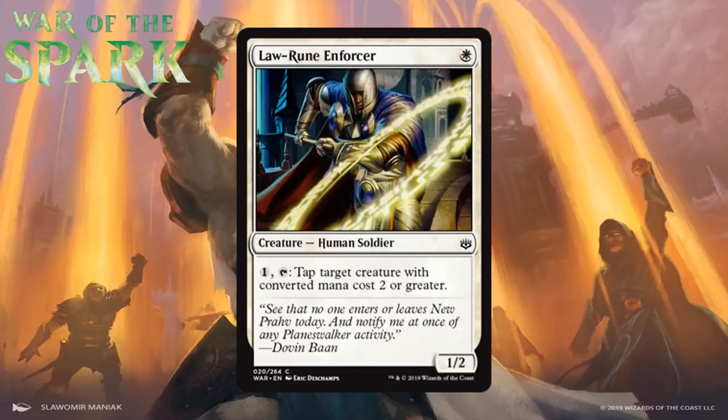Next up we have Law Rune Enforcer, which for one white mana is a 1/2 human soldier at common. You can pay one generic and tap it to tap target creature with converted mana cost two or greater. This is an insane common. Anytime we've seen Master Decoy around it has been great, and in some ways this is better — one fewer mana to cast for the same stats, and it only asks for colorless mana to tap things. Tapping things with CMC two or greater is what you do with this card 99% of the time anyway, so the restriction isn't a huge downgrade. Being able to lock down your opponent's best creature or get a problem blocker out of the way is huge — it becomes a 1-mana removal spell that scales as the game goes on. I'm giving it a B.